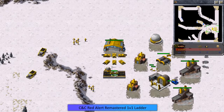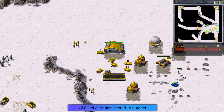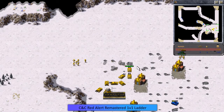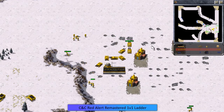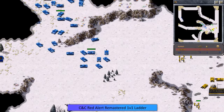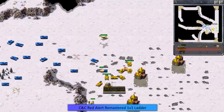Here we go — Tanya coming in via the APC, doing a lot of damage to the base. It's not looking too good for Grams. She takes out the radar. It's very difficult to kill Tanya without a pillbox or a bunch of units. The tanks just can't deal enough damage to take her down quickly enough, and Tanya gets in and takes out almost all the buildings. Now Grams is not looking too good and Eric is pushing in with his medium tanks.